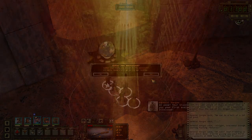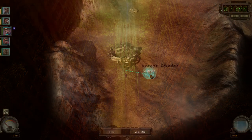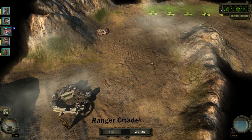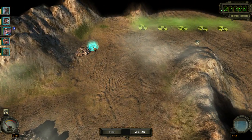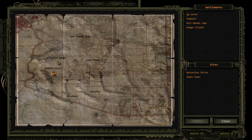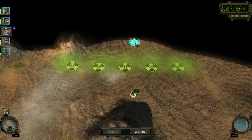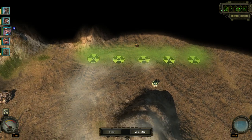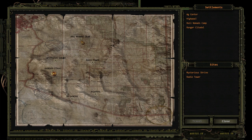Back to the overworld — let's go on to the Rail Nomad Camp. I should have refilled my water back there, actually. It'll be fine. We might need radiation protection to actually get past this. This might be blocking my way to the Rail Nomad Camp.